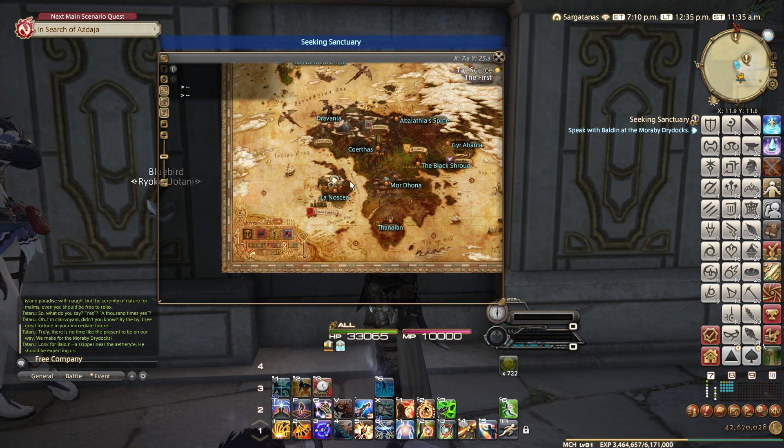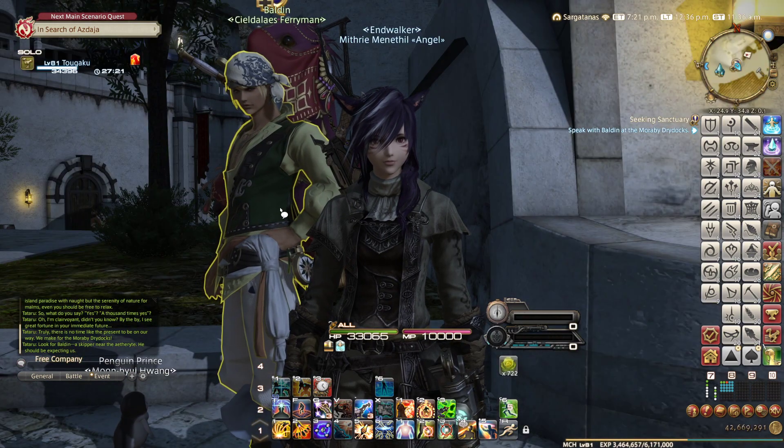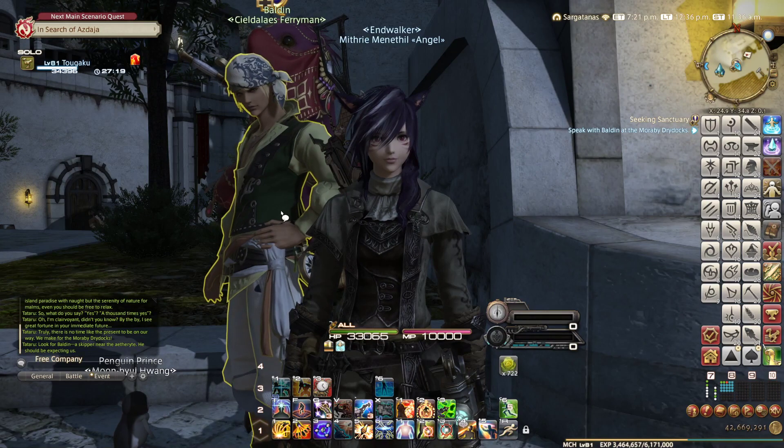Now let's teleport to the Morabee Dry Docks in Lower La Noscea. We need to talk to Baldin every time we want to go to the Sanctuary, so let's talk to him.